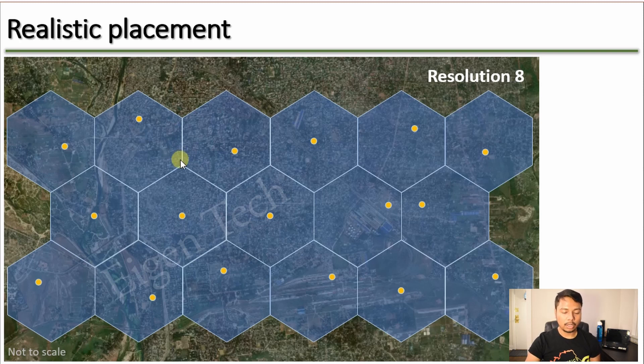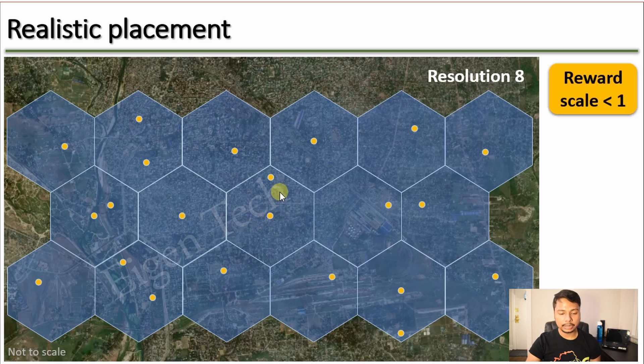Can you place two or more Hotspots in one hexagon? You can, but if you do, the reward scale for those Hotspots will go down — most likely becoming close to 0.5. Not only that, but neighboring hexagons with only one Hotspot will also have their reward scale go down because of the overcrowded neighbor. Additionally, if two Hotspots are within 300 meters of each other, they will not be able to witness each other because they are too close. So there are two drawbacks: reward scale goes down, and they cannot witness each other.